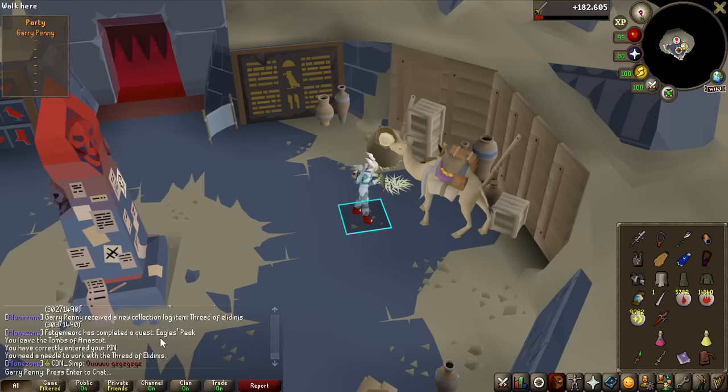Apparently the instant teleport away from the boss is locked behind hard Wilderness Diaries — they actually added all these Wilderness Diary requirements to fight the Wilderness bosses fairly recently, so I had no idea. But luckily I already have all the requirements done for the hard diary, so let's just do it and get instant teleport from Spindel. This is the first time I actually see the new lava dragon design — it looks so good! That is the hard diary completed, and we can now instantly teleport from Spindel, so I won't get PKed from now on, hopefully.